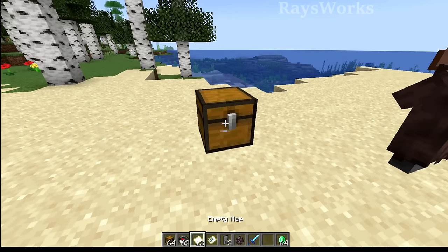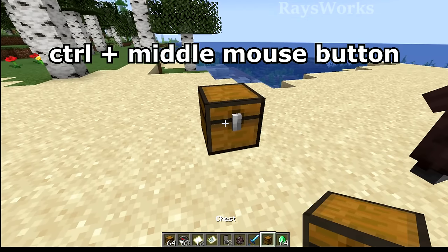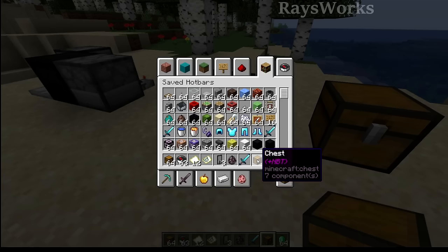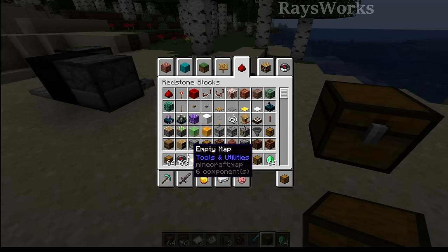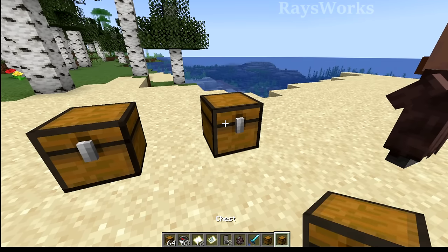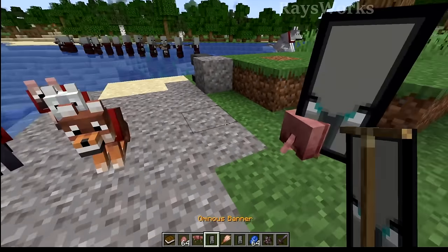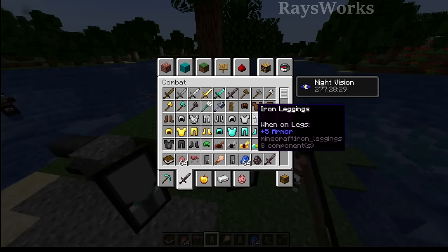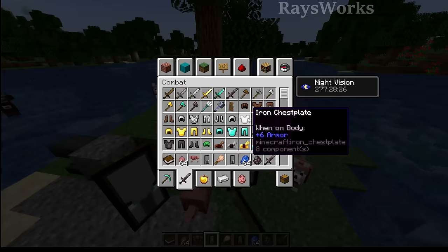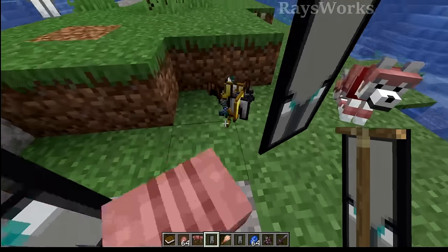In creative mode, you can get an identical copy of a container by pick blocking it while holding down the Control key. This would normally show a "+ NBT" label letting you know there's stuff inside, but now this label will no longer appear since they've converted it to using components rather than NBTs. Hopefully there's still an easy way to tell when pick blocking actually worked, because sometimes you can end up getting just a normal chest. You can now also pick block an ominous banner to get an item that looks just like the original. Dropping items from the creative menu would cause them to instantly vanish, but now you can actually drop them to pick them up more easily.